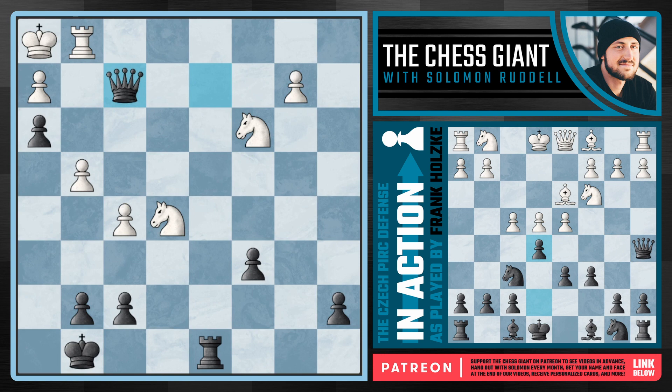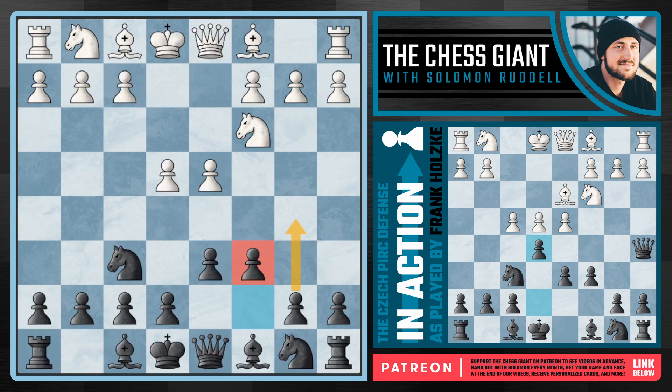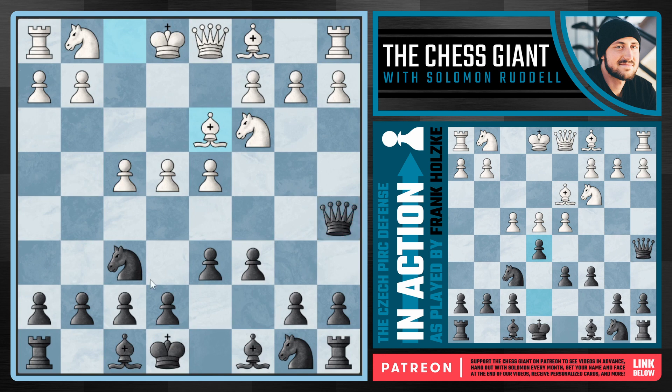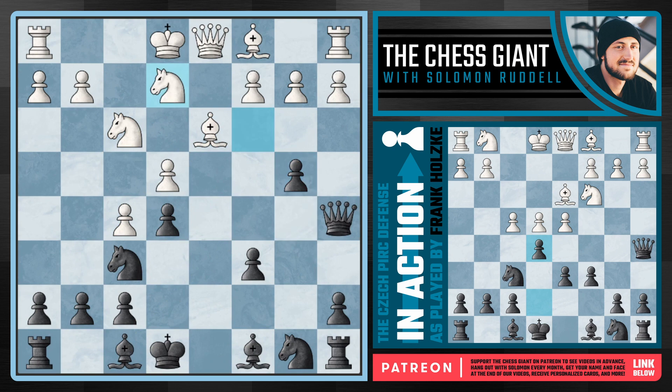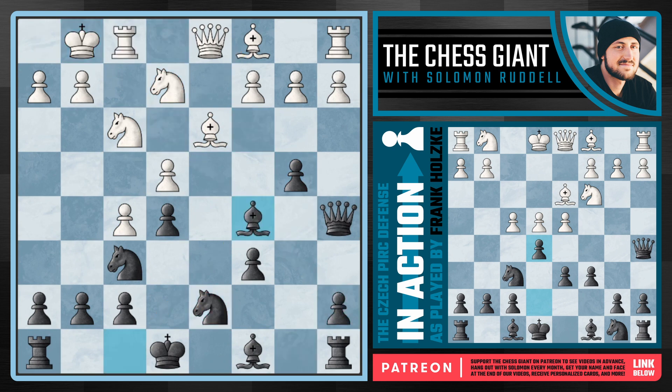One of my key pieces of advice for Czech defense players is to play aggressive, attacking, and active chess. Going back to this move of c6, we can't play queen a5 and then start playing passive moves like e6, bishop e7, knight d7, castling kingside. We've got to fight for the center — we've got to play e5, continue with moves like b5 and b4, throw our pawns and pieces at the opponent's king, and find active attacking chances with moves like bishop c5 with check.